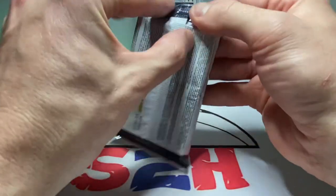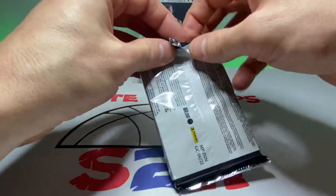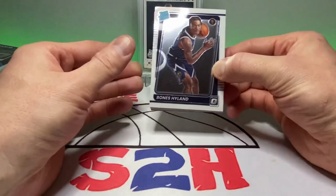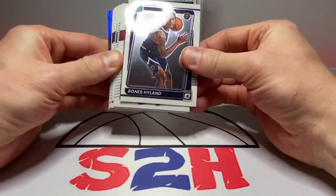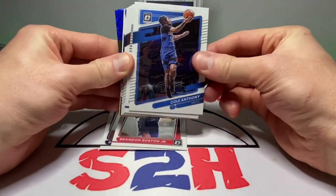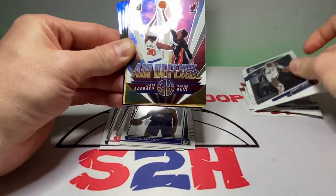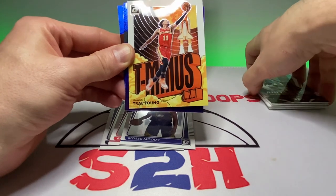I opted for the cellos over the Select blasters because number one, I like Optic — you get bones island right off the bat — and number two, the blaster box is just too much money these days at $35. First rookie is gonna be Bones Hyland. We got Vooch, Brandon Boston Jr., another rookie, Cole Anthony, Moses Moody, another rookie, Kyrie, Spencer Dinwiddie, Isaiah Stewart, Karis LeVert, and Bam Adebayo.